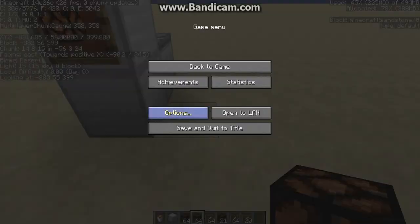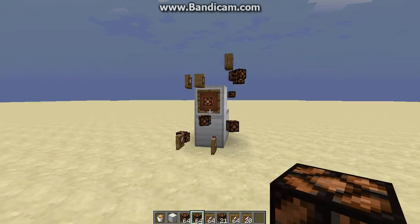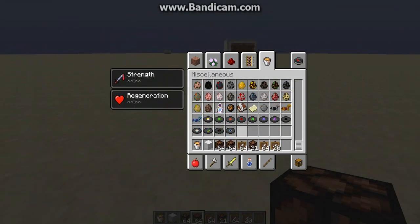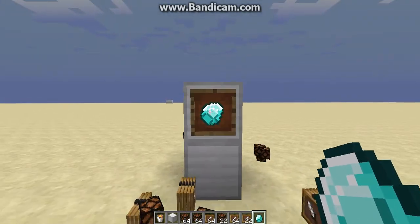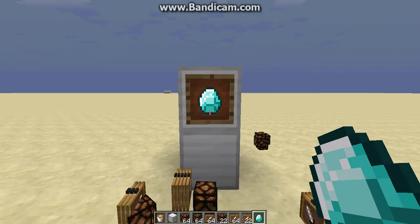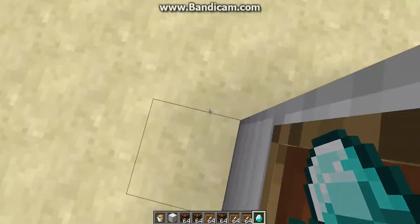Let's do that again — save and quit to title, go back in, load — bang, boom! Isn't that awesome? Now let's do diamonds, because everyone likes diamonds, right? Classic diamond — bang, there we go, boom! It doesn't matter which way it faces, you know.